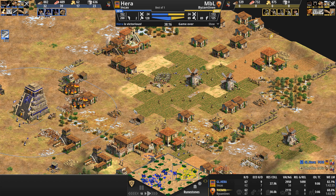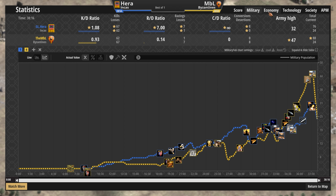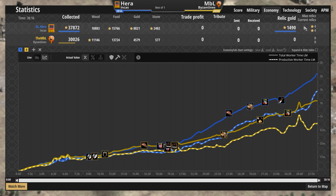At the end of the day, they were here for a short time and a good time — not a long time. Hera's most trained unit was the Kamayuk, literally only in the last two or three minutes. Eagles and monks doing the heavy lifting. APM a little below 200, at the 36-minute mark — 22 minutes in for NBL. Cataphracts never really getting the numbers to where they needed to be, and Hera just absolutely protecting his monks like a Praetorian guard. Relics 4 to 0 at the end of the day, adding 1500 gold to a civilization that is not that gold intensive.